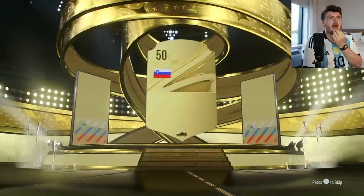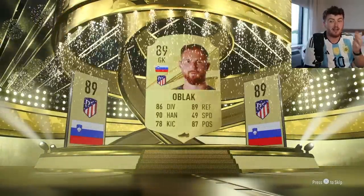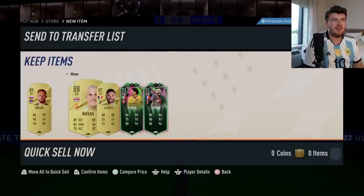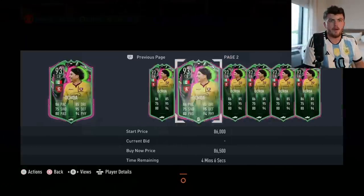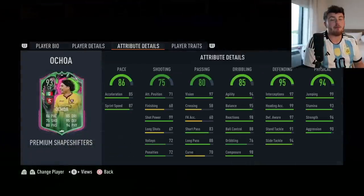We're starting off with an Oblak 89, so there could be anything behind that. Let's find out what we get. Shapeshifter or icon? We got two - we got ourselves a Shapeshifter Ochoa and Shapeshifter Giroud. Ochoa's actually quite a bit of coins. I really enjoy seeing the goalkeepers out of position - I think it's really cool. This card looks insane.